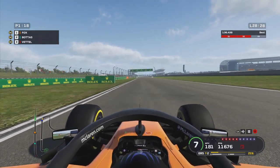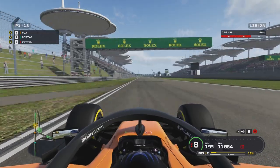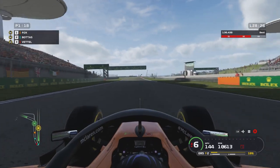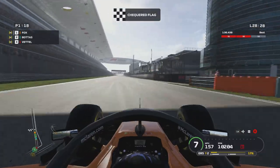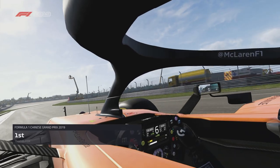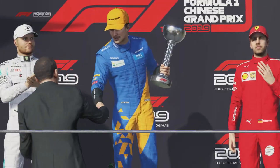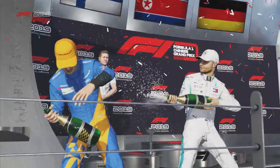Last lap of the Grand Prix. Bottas is on the minimap there — he's closed about 12 of those 14 seconds on me. Fair play, the Mercedes will be much faster in the dry, but we took advantage in the part where we were strong, which was the wet. Bottas doing everything he can to close that gap, Vettel in third, Hamilton in fourth. We come towards the start-finish line — final corner done and dusted — and we take our first win of season two. It is P1 at the Chinese Grand Prix!